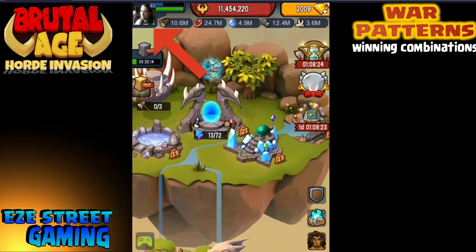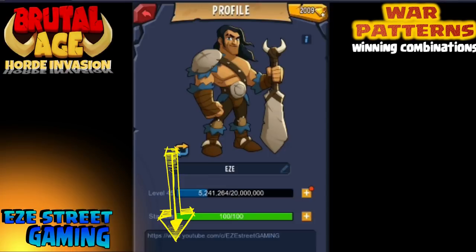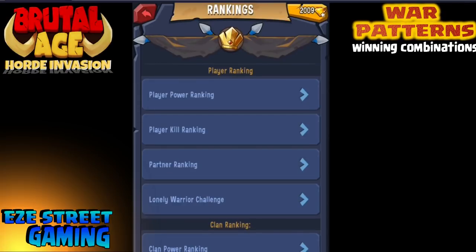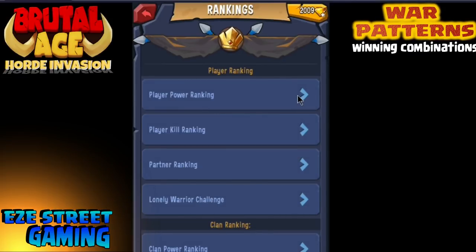If you need to know how to do that, just check this out real quick. Click on your picture — the Facebook picture or whatever that is up there in the corner. Then click on the part of the screen under it; it will say Rankings. Once you get into the rankings, look at the player power rankings — that will show you all the top players in your server.